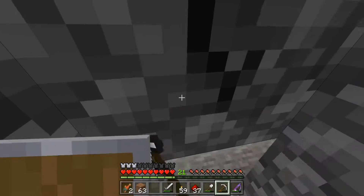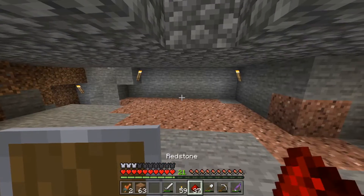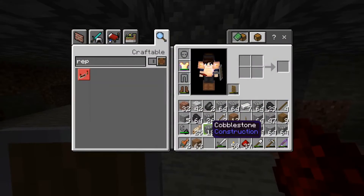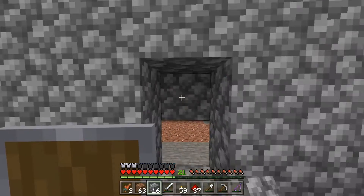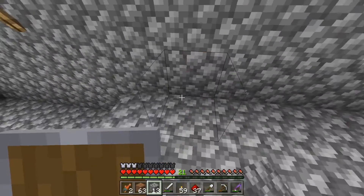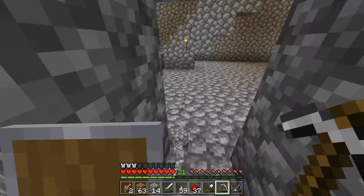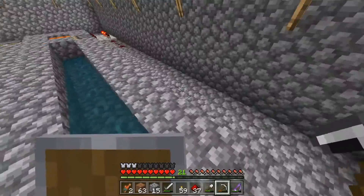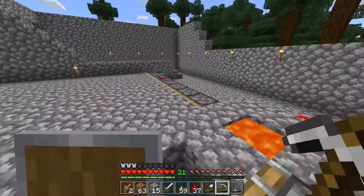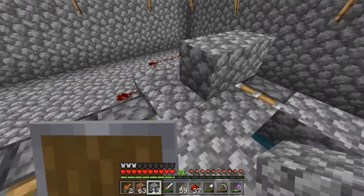Now I actually want a way inside of my place here. I'm going to allow myself to go up on this side, and I'm actually going to make myself some stairs. So now we have a full cobblestone generating courtyard. Just so I don't ever fall in, I'll just do that.